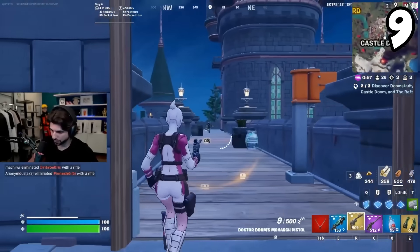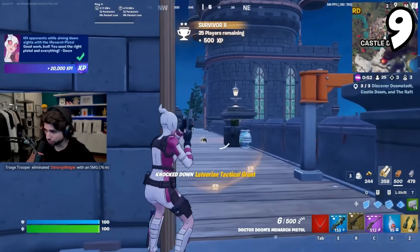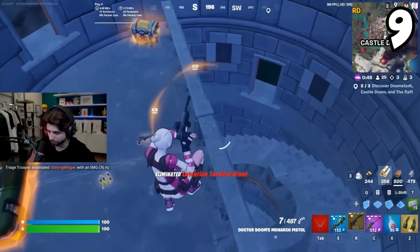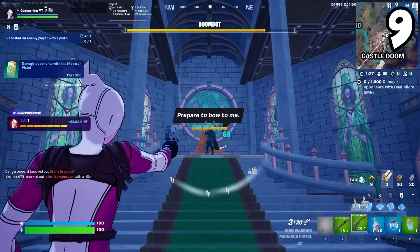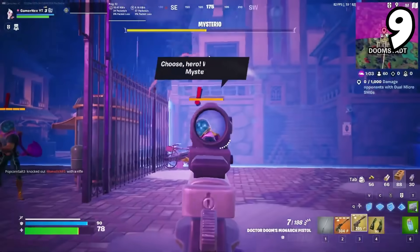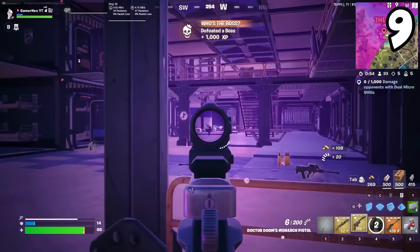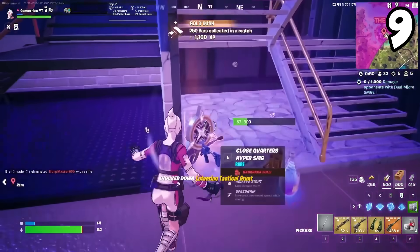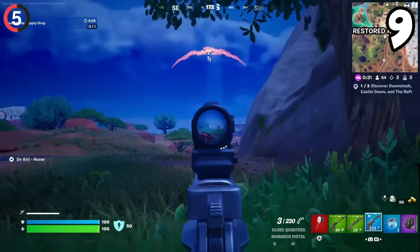At the number 9 spot is the Monarch Pistol, and I actually really like this weapon. It's a really cool idea — it kind of feels like a mixture between the Deagle and the Revolver, two fan-favorite pistols. To my knowledge, there are no snipers in the game, so this could be your kind of big-damage, longer-range weapon, especially because you can put scopes on it. I think this is going to be a high-skill, high-reward weapon, and in a good player's hands, it's definitely going to be a top weapon this season.